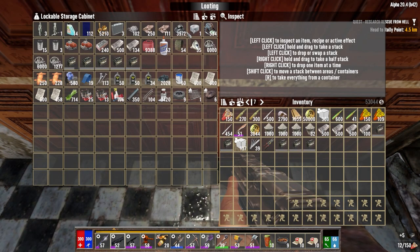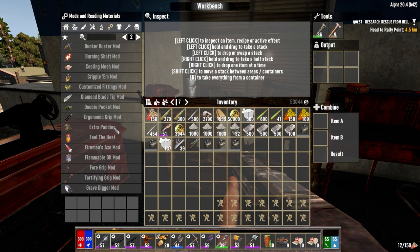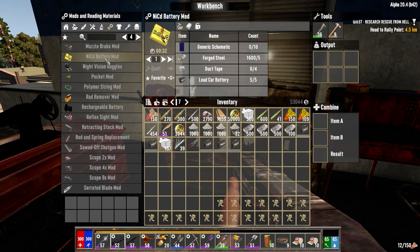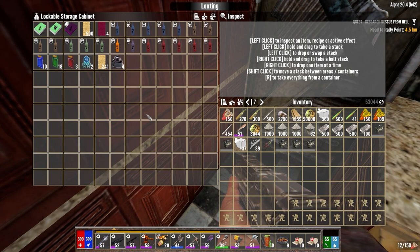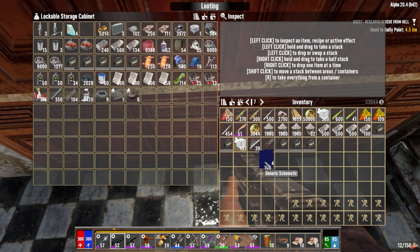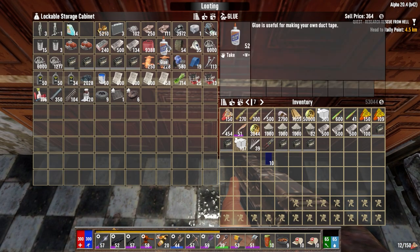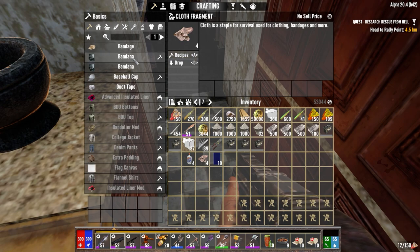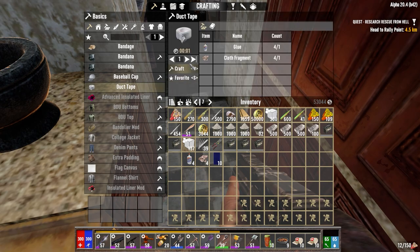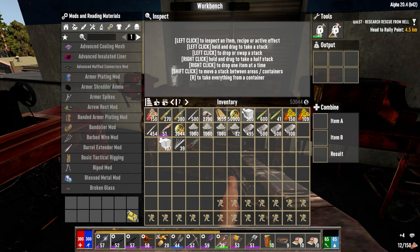While we're waiting, let's grab five of those and what else do we need for the NICAD mod. I need another one of these for the shotgun — five. So we need duct tape, forged steel, and generic schematics. Where are my schematics? I had them in there. I know I didn't use them all — oh, there they are. I need four duct tape. Oh, there's the duct tape. Okay, get that crafting going while we're waiting.